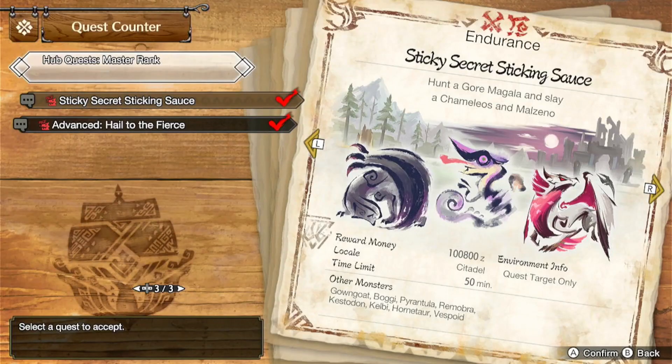You can unlock that dango by doing the 6-star quest, Secret Sticky Sticking Sauce. And if you don't have it unlocked, that just means you need to do more quests.